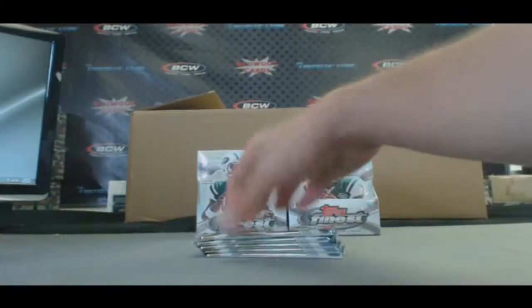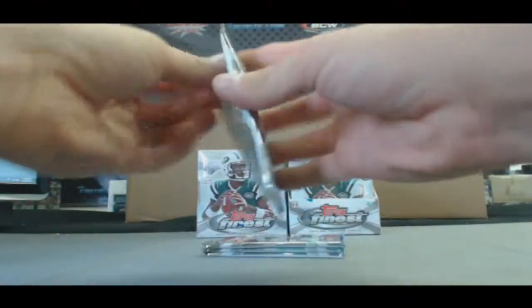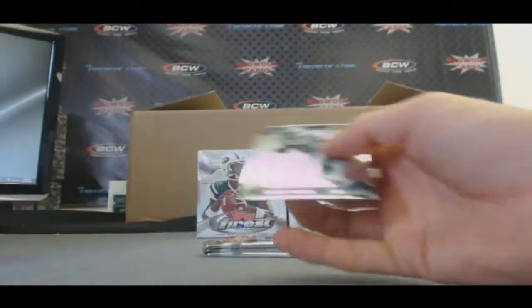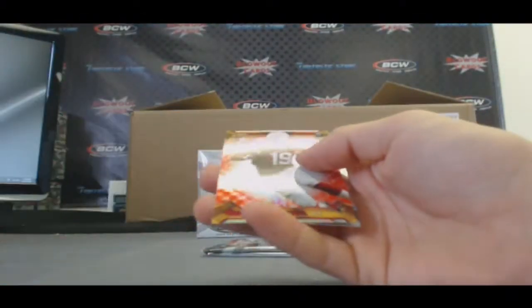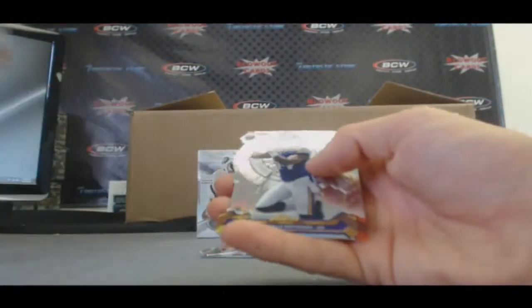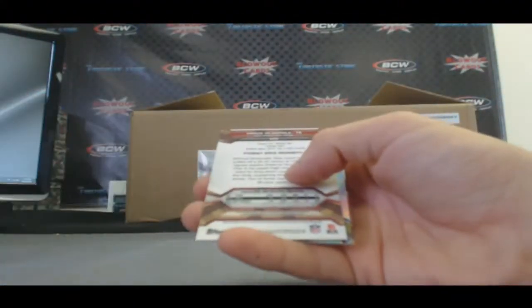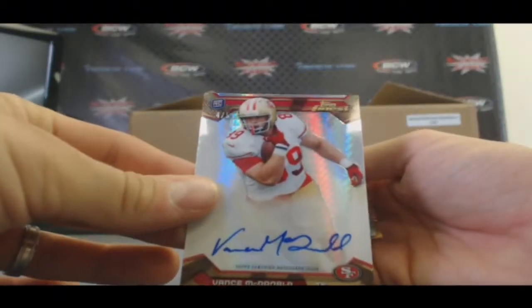Definitely the best box we've seen so far. Jerry Macklin Refractor. Red Refractor Ryan Swope, 46 of 50. Cordero Patterson Atomic Refractor. And — ooh, nice — Prism Refractor Autograph, 4 of 5, Vance McDonald.